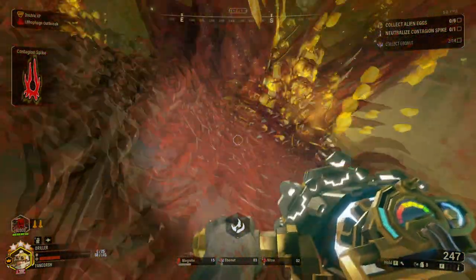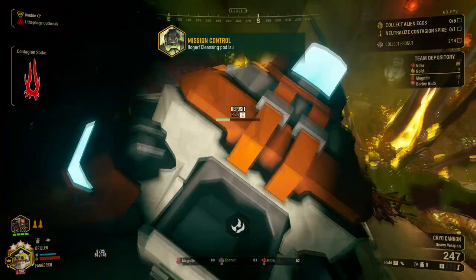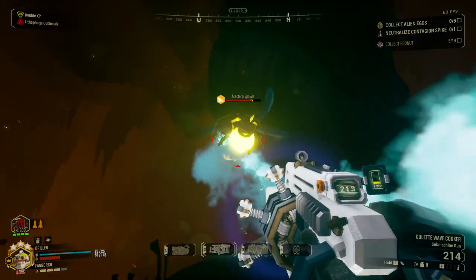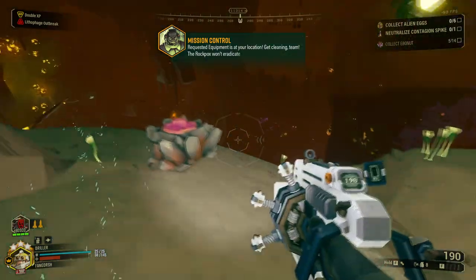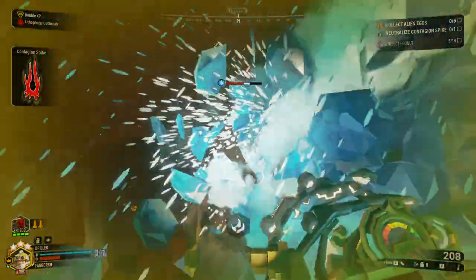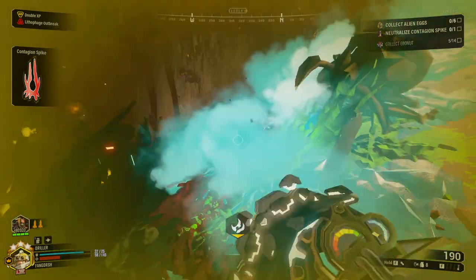This is a lot less damage than what that one other hazard level was earlier — me and my friend were playing on Hazard 7, and that was not fun. You know, if you can hit the blisters with the Colette Wave Cooker, you actually can do some major damage. It just shreds so hard.